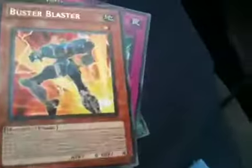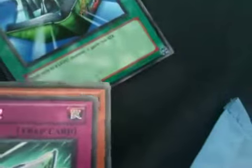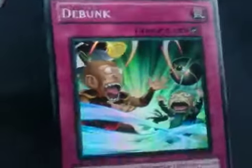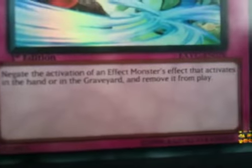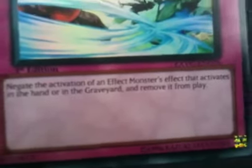Quick recap of the rares and holo: Mechlord Fortress, Buster Blaster, TGX3-DX2, and Shine Palace. And our super — it's a little off ratio but that's fine — is Debunk. It's a trap card: negate the activation of an effect monster's effect that activates in the hand or graveyard and remove from play. That's pretty good.